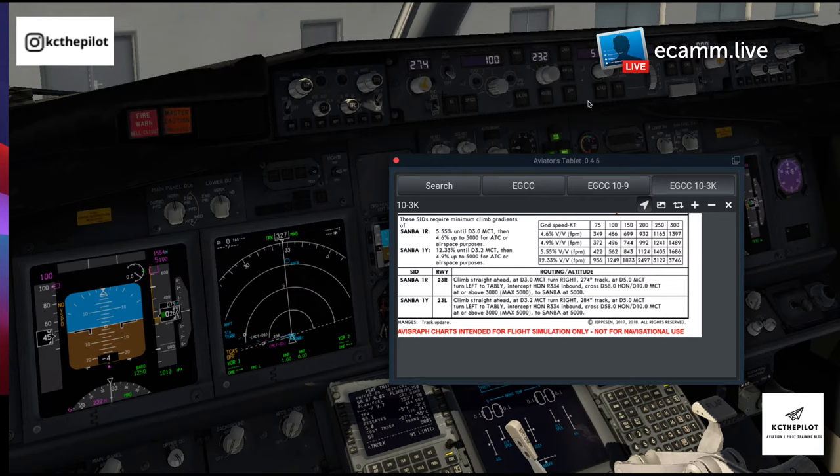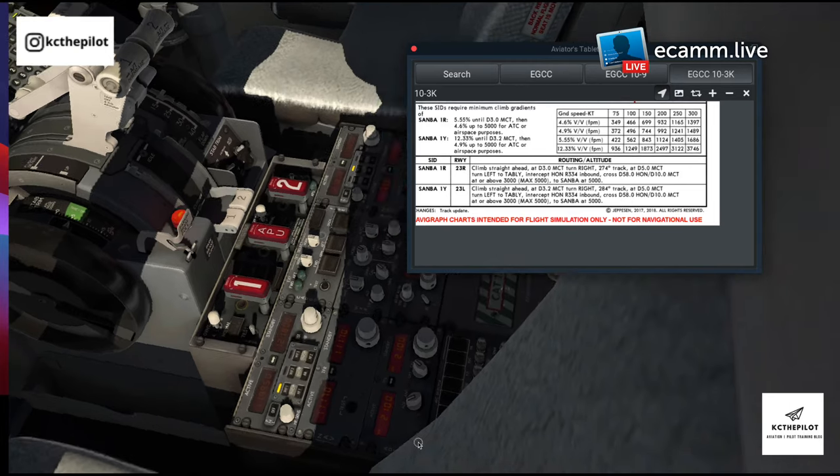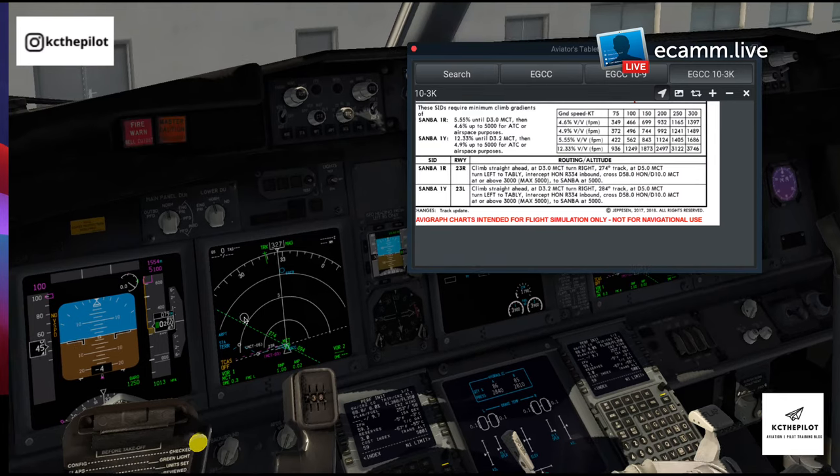That's for if you have a complete autopilot failure — what are you going to do and how are you going to fly the airplane? Then turn left to TABLY to intercept the radial 334 inbound to Honley. Since I'm flying as first officer I'll do it from the captain's side and put in 334 on that side. Setting the NAV 2 radio with the frequencies we want: 113.55 for Manchester, and 113.65 for Honley. Making sure we've got the MCT on there — if we have a complete failure we can continue to fly it.